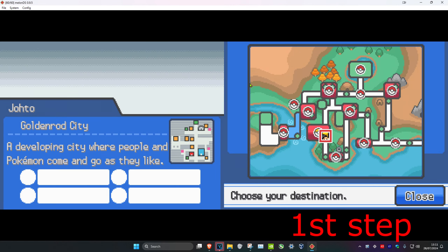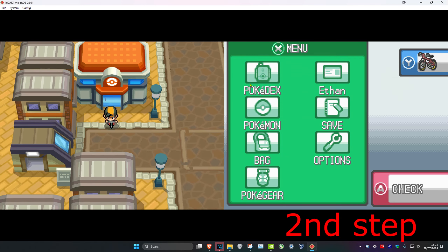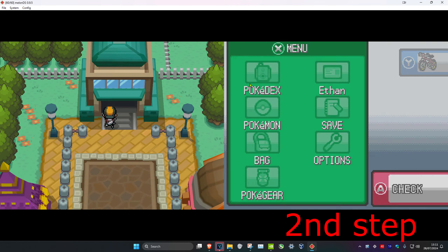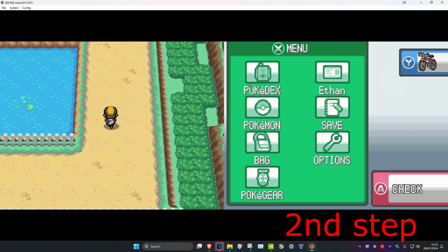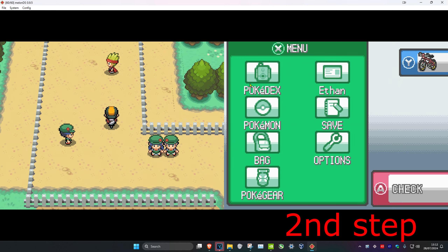So guys, you want to head over to Gordon Road City — here it is on the map. Once we are here, you want to take the bike and go all the way up, go forward over this. We are at 35, and there's going to be some trainers here. You want to keep on going, avoid all these trainers, keep going.